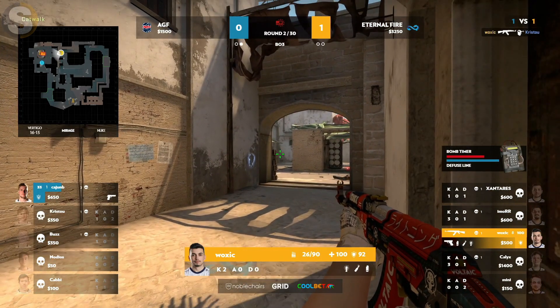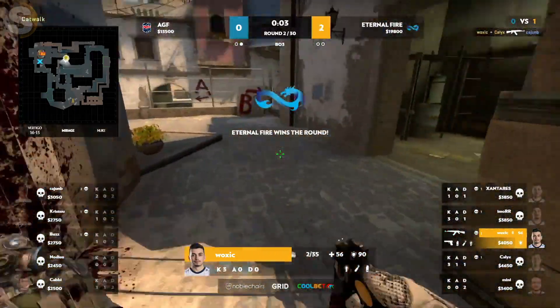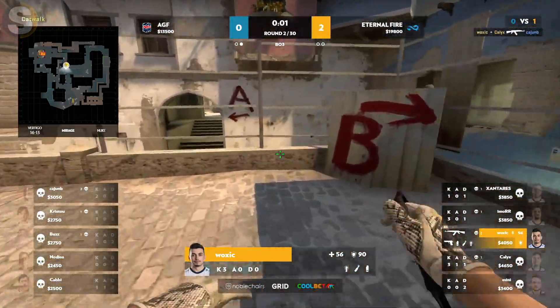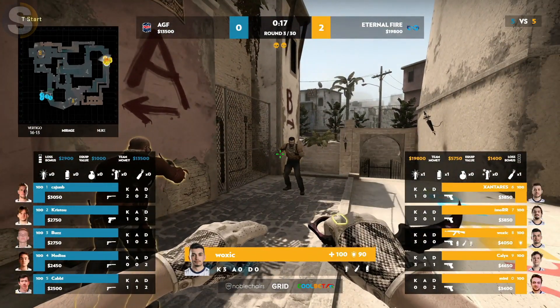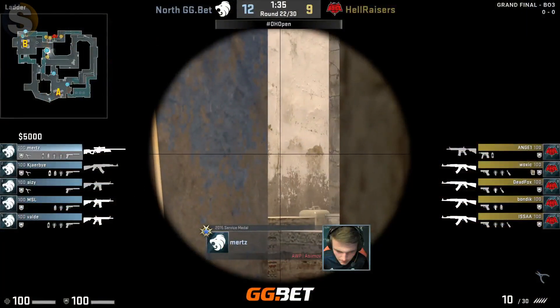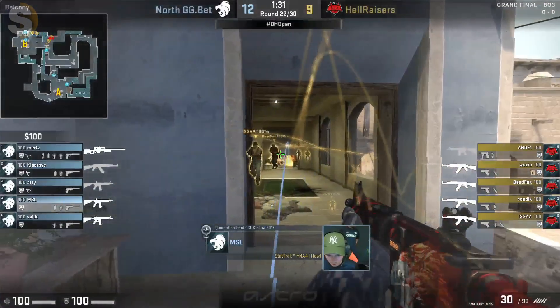AK in hand, primed and ready — Cajun B needs to find the headshot. Body spam won't be good enough, and it will not be good enough. He tags him down but Woxic holds his nerve. The AK will reign supreme, it will prevail. Future round — we'll see them apply the pressure once more and probe it out.